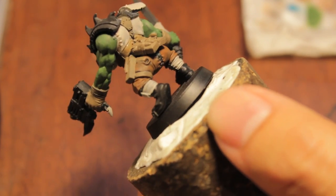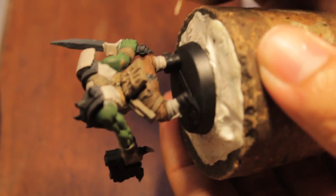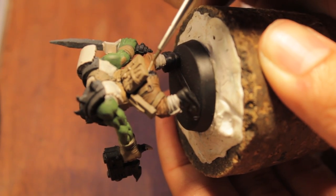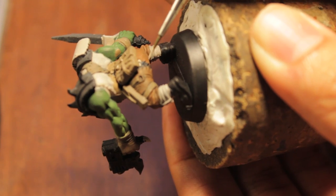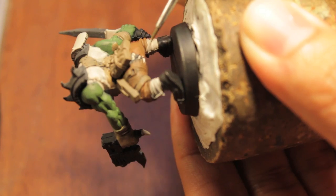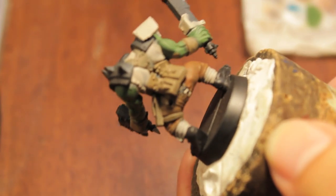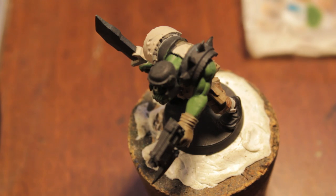The last thing we're going to do with our Deneb Stone is paint up the little stitches in the back of this guy's trousers. Orcs and ogres love their stitches. If you make a mistake, as you can see I've put too much in certain areas, then just go back over with your Calthan Brown.